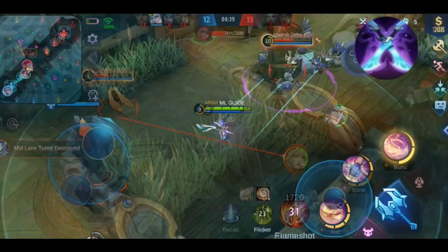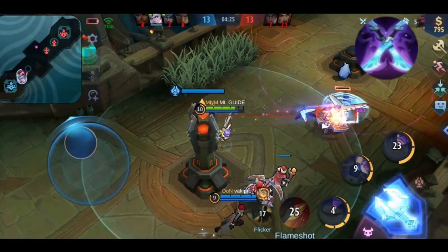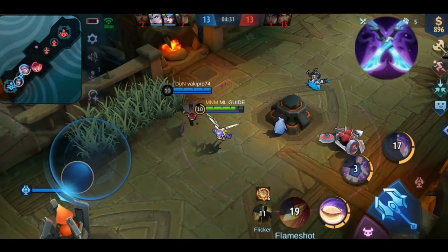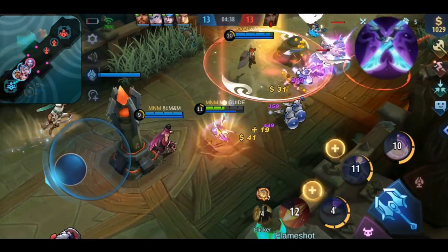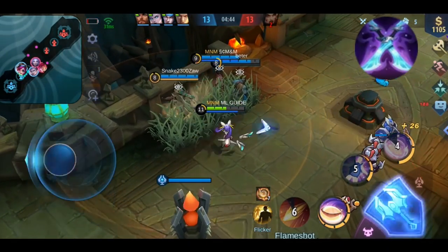So who is this item for? It's an awesome item for all magic assassin-like heroes who can include a basic attack into their combo. Examples are Harley, Selena, Gushen, Karina, or Kaja. You can also use it on heroes who benefit from the magic lifesteal and from the slow effect — Silvana, for example. Depending on which hero you use this item on, combine it either with items that further increase your magic power or items that further increase your magic lifesteal.